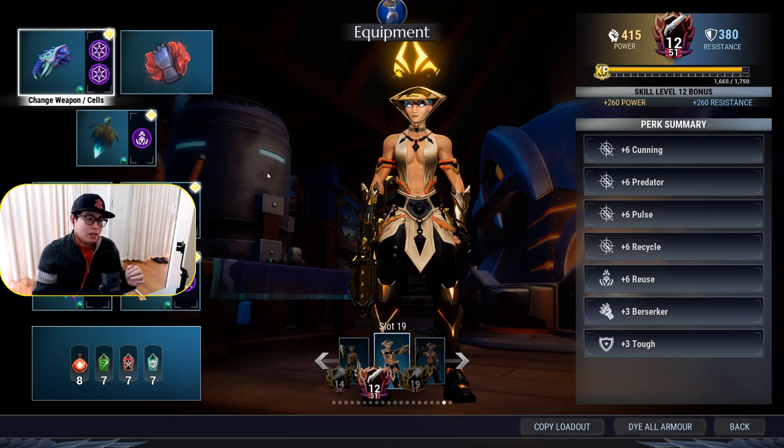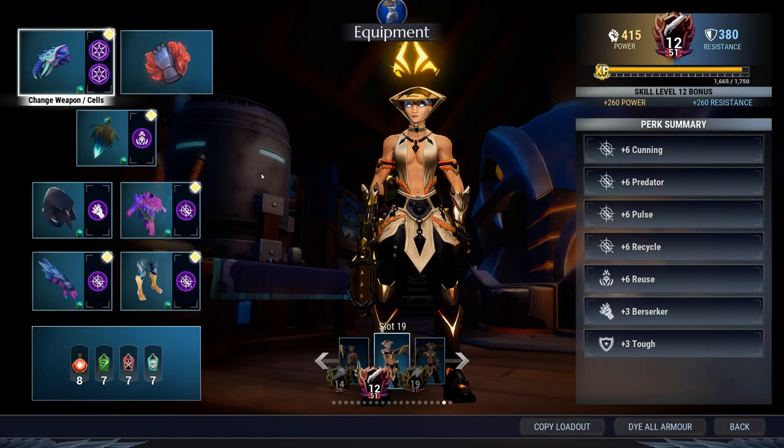A viewer had asked me about a build that was basically a meta build, and I said I can improve it and transform it in a way that would be beneficial. This was the actual result. This build is pretty hardcore, but it does dish out a lot of damage, so it's very good if you know how to use discipline and if you're good with healing. If you want to really reach the heights of DPS, this is the way to do it.